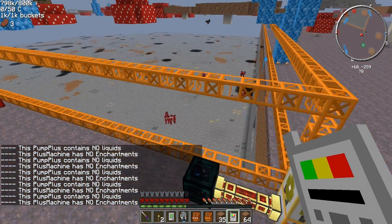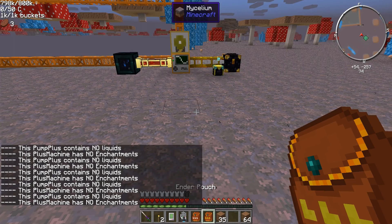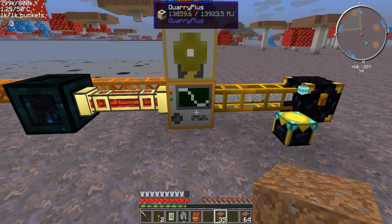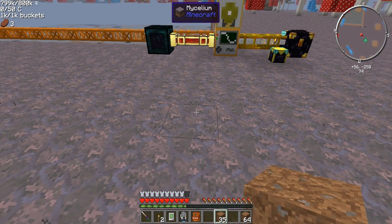I could have sworn it had some... oh, that's right. I had to redo this, that's right. I originally had silk touch on this. So I tried creating, through Extra Utilities, I think there's a block placer.